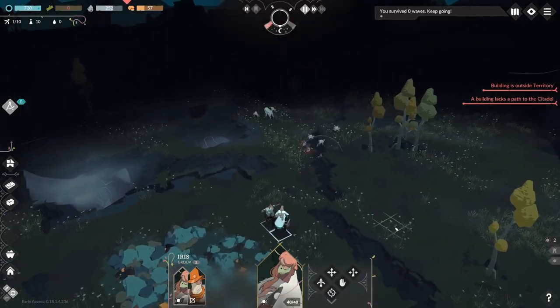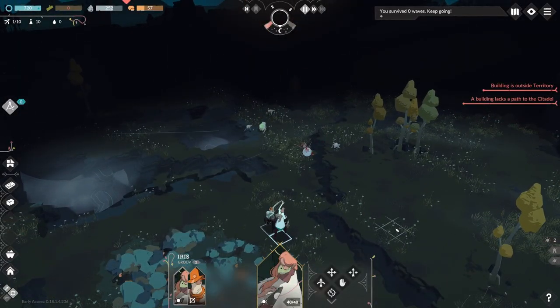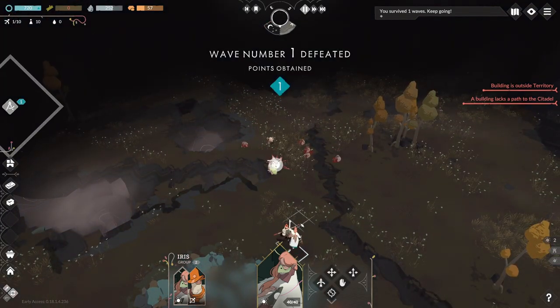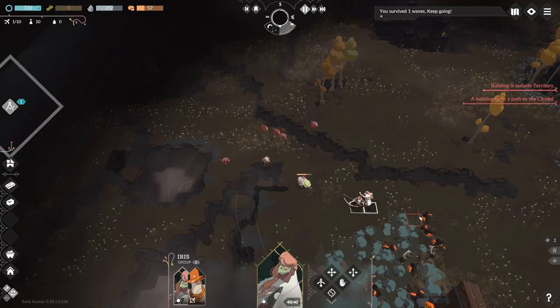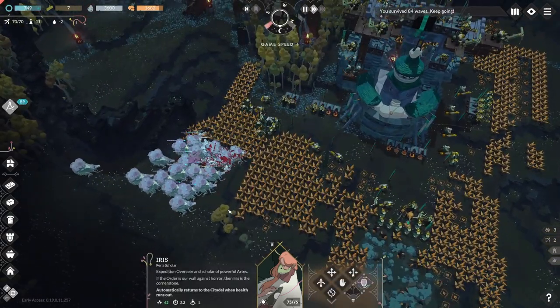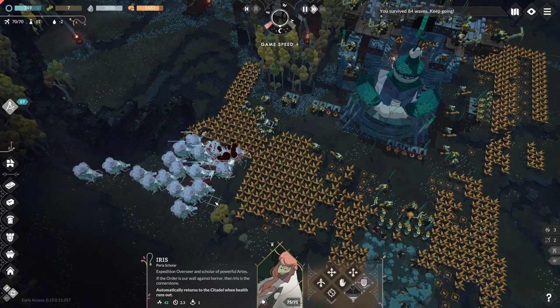Before we get to the town construction part of this, everybody say hi to Eris. She is a master scholar with magic powers to match — akin to a hero unit in this game. She plays an important part in this tale, as she can get active abilities to help keep back the tides of darkness.